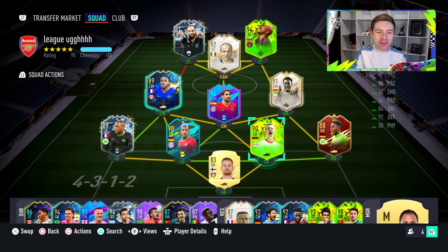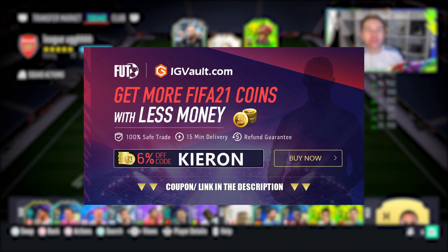It's time to review another defender. This time we have the 90-rated Kosterman, who is 90-rated in both pace and overall. If you want to improve your Ultimate Team and need some coins to do so, you should check out my sponsor IG Vault. There's a link in the description, and if you use the code Kieran, you'll get a nice little discount off your order.